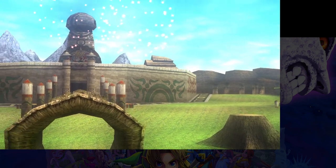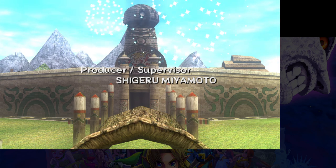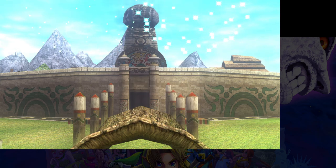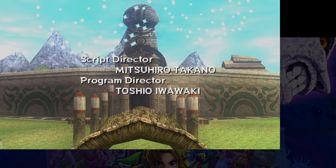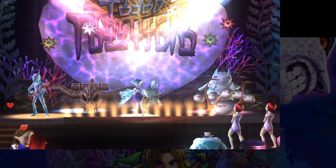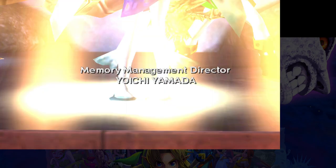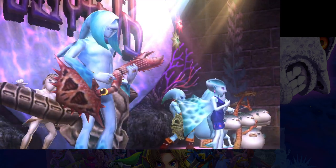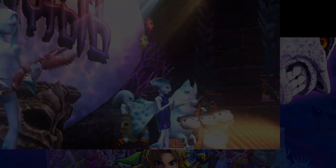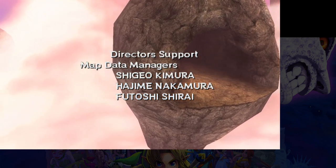So whatever happened to this Link? He just never returns to Hyrule, the world floods, and the next we hear of him he's a skeleton. That's considered in the timeline to be — after the Majora's Mask young Link section — Twilight Princess and then Wind Waker. The timeline is something they didn't put a lot of effort into maintaining coherently, and at that point it would just make more sense to go straight to multiple universe theory.